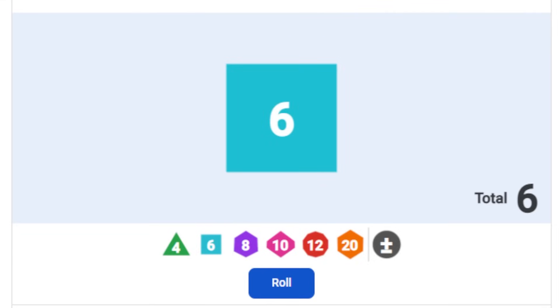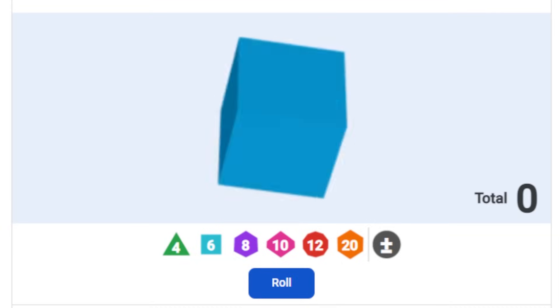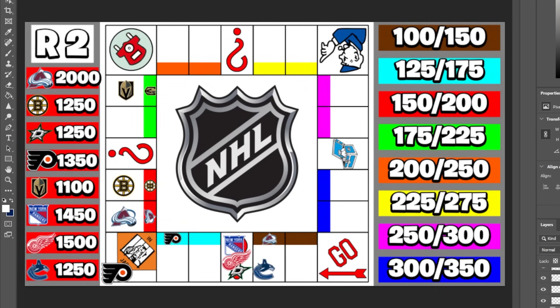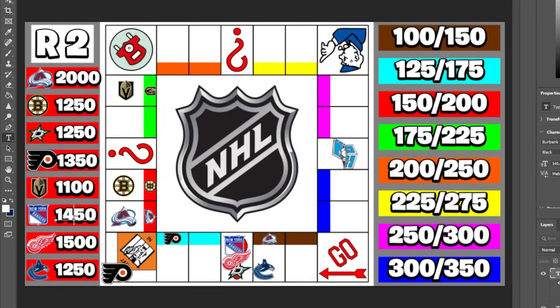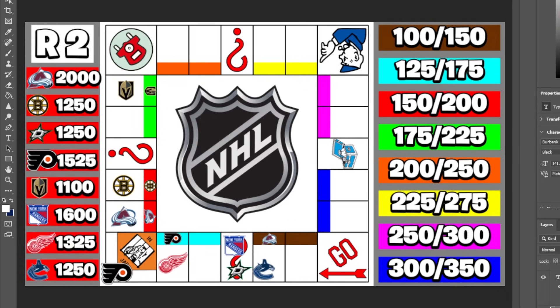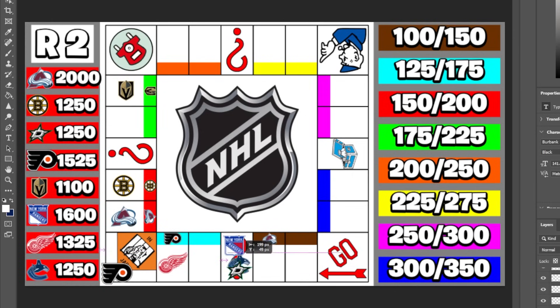The Rangers move one spot and land on chance, spinning the wheel — they're luckier than Dallas and pick up $150, moving them to $1,600. Detroit moves two spots and lands on Philly's property, paying them and dropping to $1,325, while Philly moves up to $1,525. Vancouver rolls five and owes Colorado $200. Just like that, the Vancouver Canucks are barely over $1,000, while Colorado continues rolling in money at $2,200.